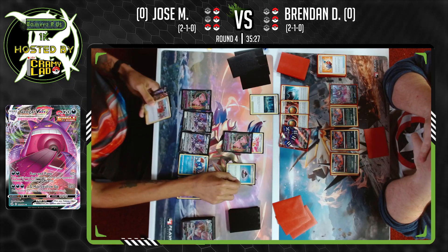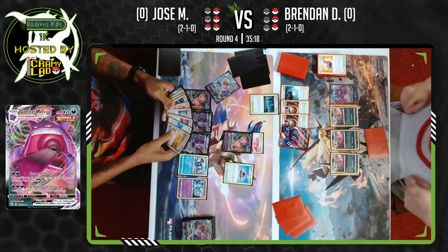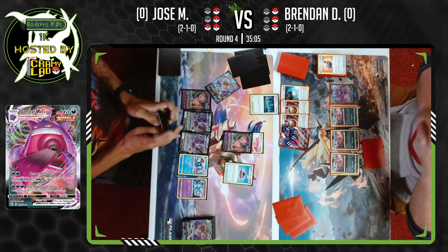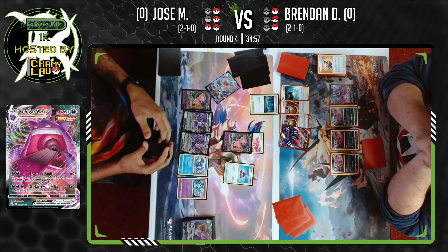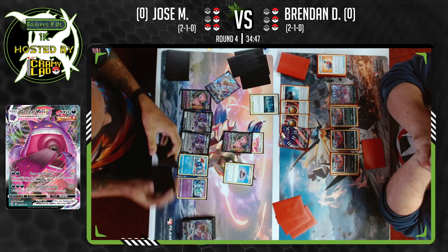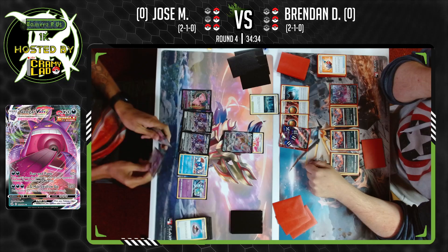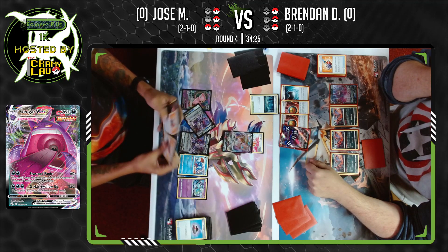Meloetta Wada coming out. Evolution Incense — Jose finds that Mew VMAX and gets it right back into play. Not that many cards left in the deck. Having Peony in your list instantly means you're always playing with a low card count, because you're discarding your hand left and right to get what you need. That's the crazy thing about Mew — it draws a lot of cards. What better way to guarantee the cards you need than Peony? Just discard your hand, go get the Incense, go get a Battle VIP Pass. That's why we like Peony.